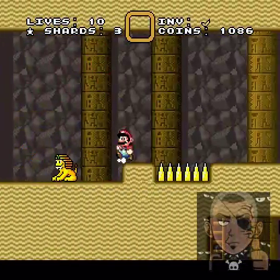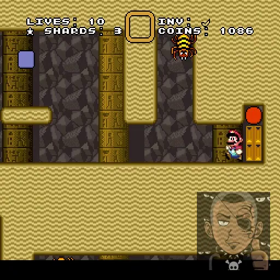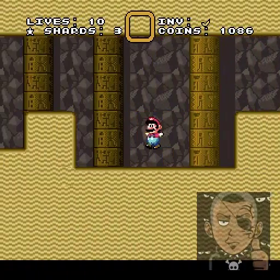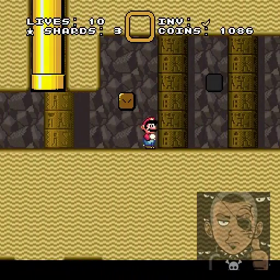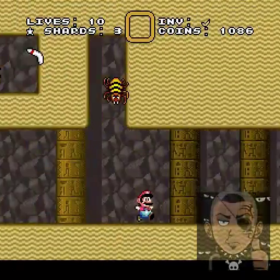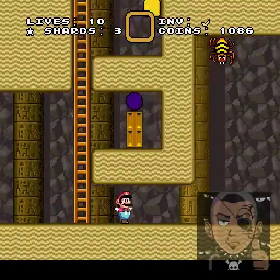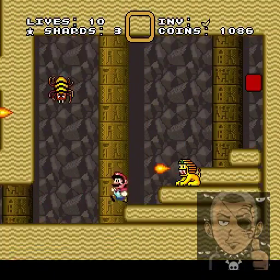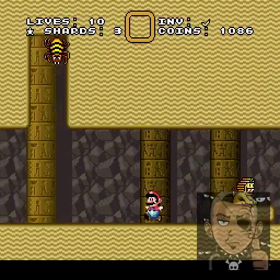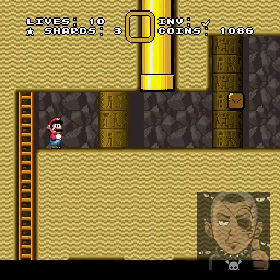So I guess I'm supposed to hit that and then go through the red door, which will take me somewhere. I must have hit something else by accident, which means I have to reset it using that black block. Whoever created this hack — Golden Yoshi — I wish you'd give me some kind of message block clarification on how to get through this, because this is kind of annoying.